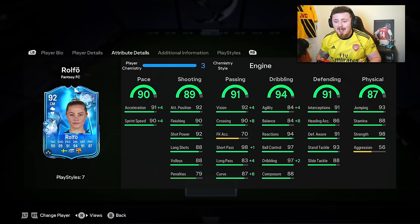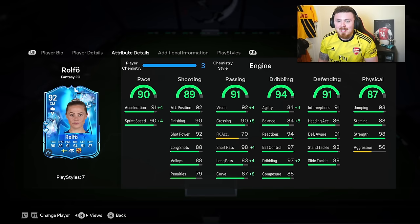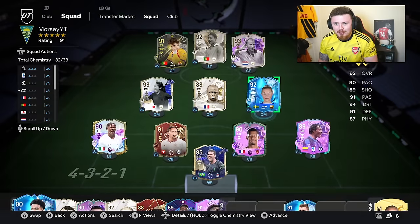I've been using the 89 as a box-to-box midfielder and she's been flying, so I'm mad excited to try her out with this upgrade. Elite division time - it's going to be sweaty. We're locking in and Rolfo's going to carry us. Smash the like on the video - can we hit a cheeky 25k in an hour?